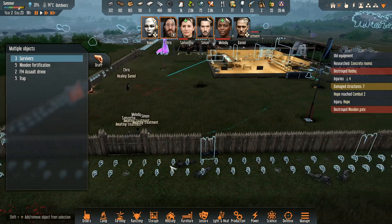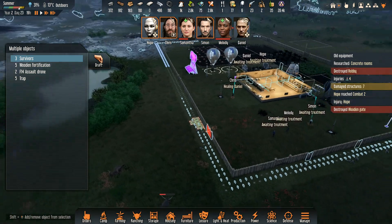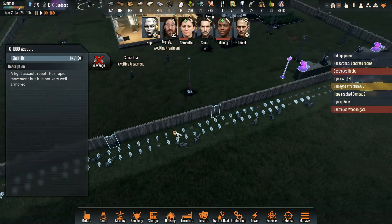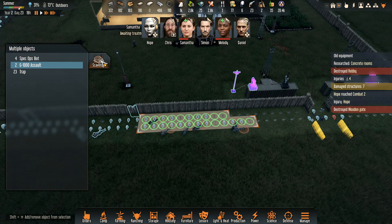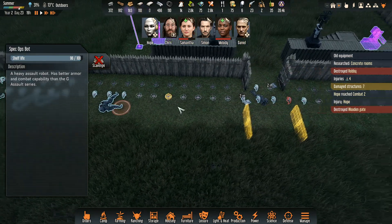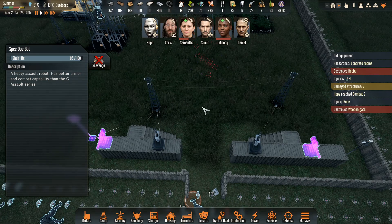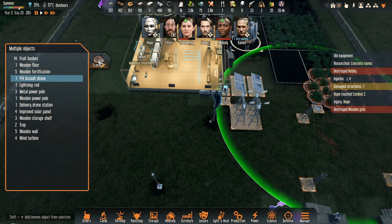Undraft everybody. That was not too good - well, it could have been a lot worse. Salvage. It wasn't as bad as I was expecting. These spikes don't half work well if you can get them near the fence. Nobody's bleeding out, so that is a good sign.